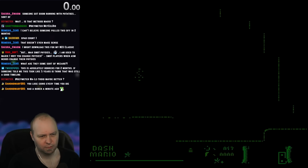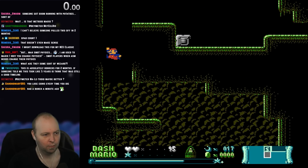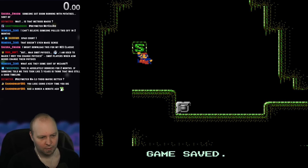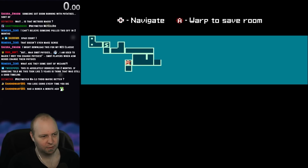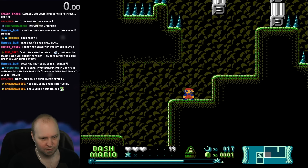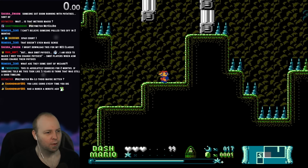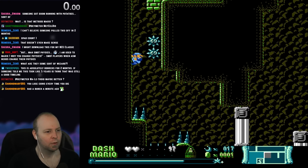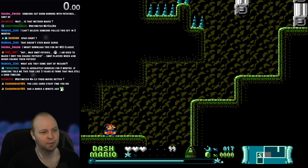I want to check down here. That's a save room. We can warp between all the save rooms, so if I need to come back... This looks like it's maybe the end of this area. I can't do this part either — I don't think it's possible. I need a second dash.